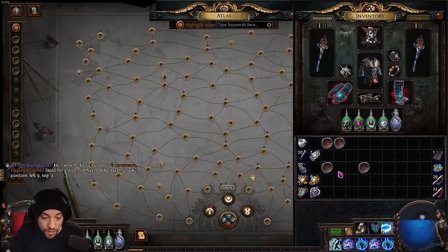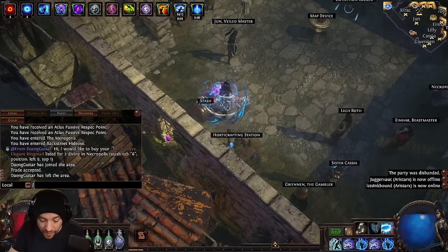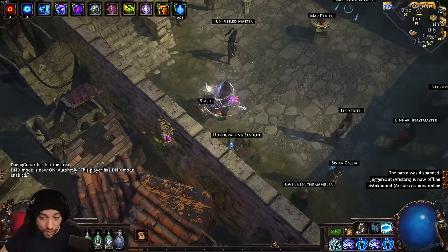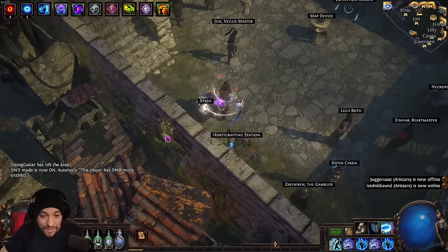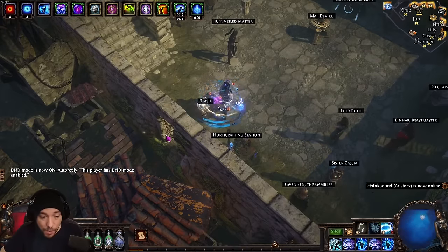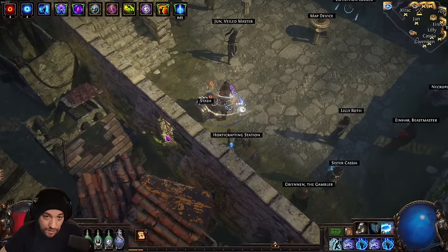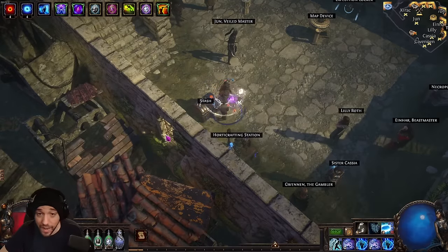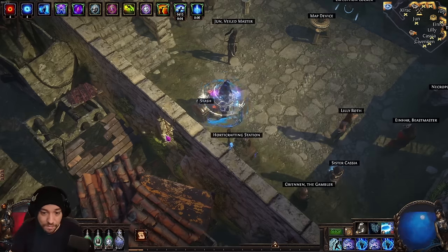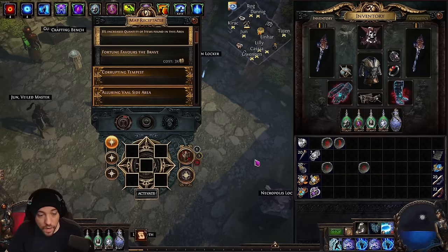This map selection part of the strategy is really up to your preference. Pack density is ideal, but most maps range from the lowest to the highest pack density by only about 15 to 20 percent — so it's not like some maps have double the pack density of others. Pick maps you enjoy running.